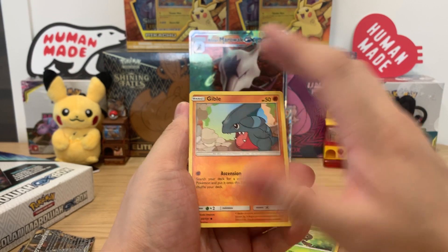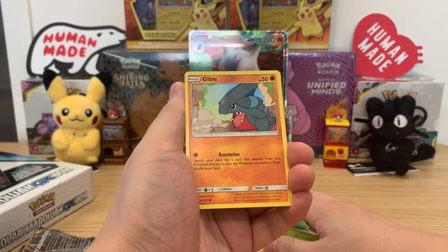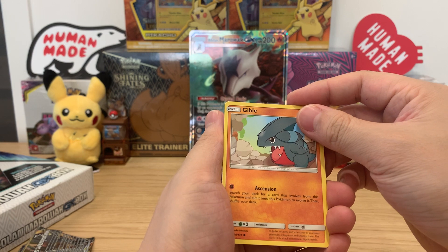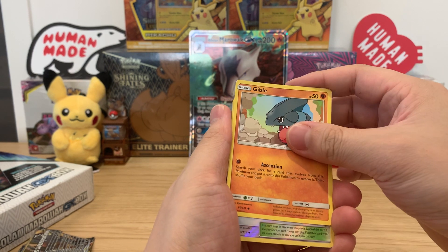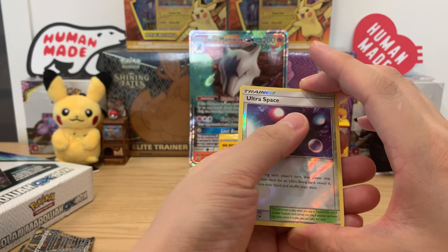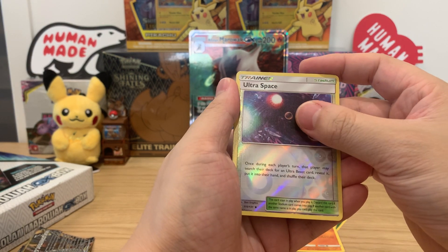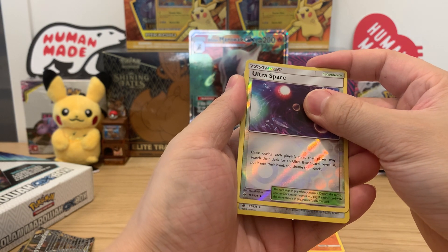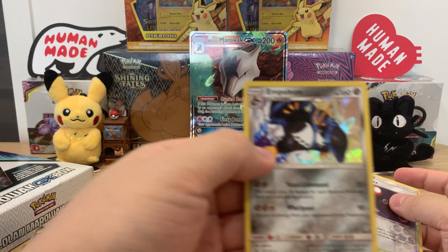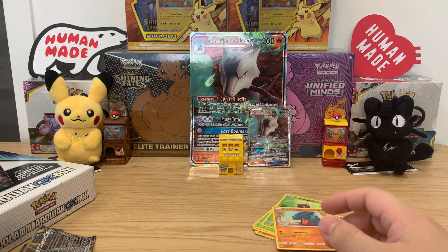Gible! Funny story — I actually missed the Gible community day for Pokémon GO on Sunday. I don't have a Garchomp, shout out Cynthia. And then we have Ultra Space reverse holo. We did get a white code card, so let's see — and a holo Empoleon. Pretty cool art, I'll sleeve those up.